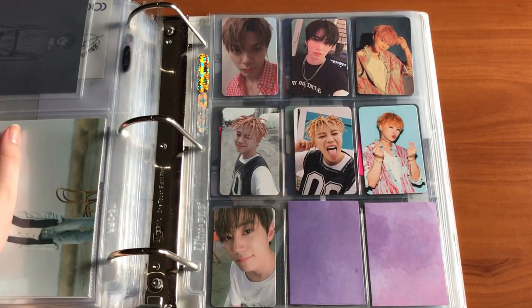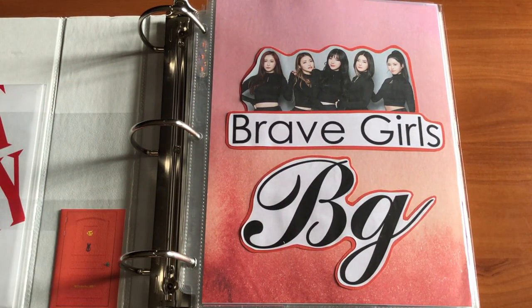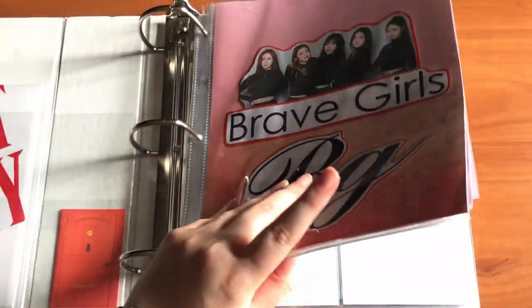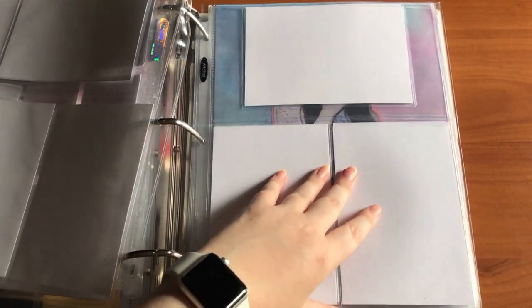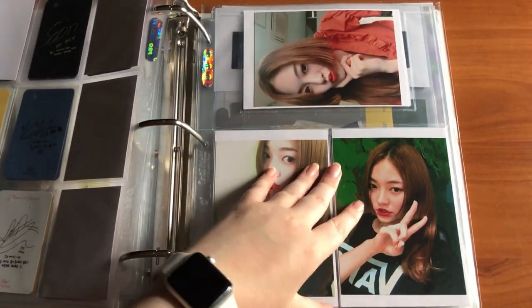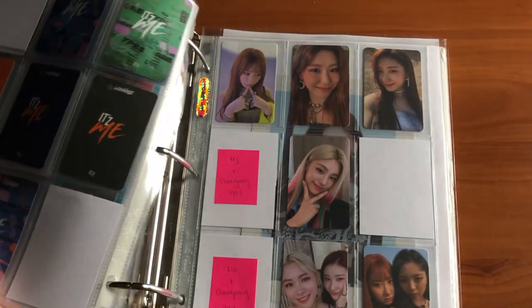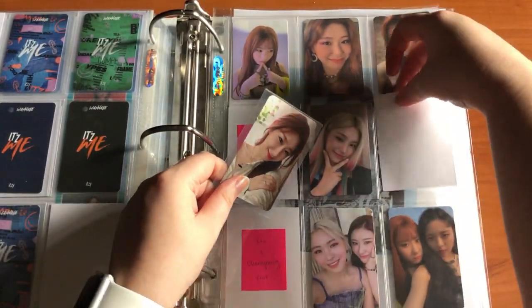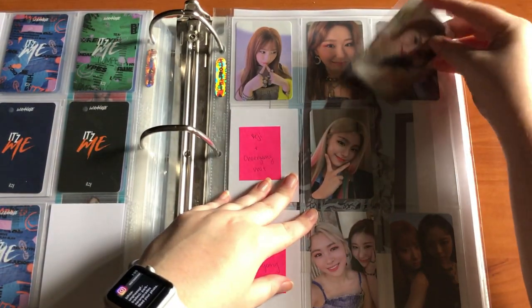I actually have four cards for the black version of Black Heart, which is really fun because I don't have much for them in general. I do have some more UNB cards coming, so I'm really excited. That was everything for this binder. Then I have my girl groups binder — this is significantly less full because I took a group out of here. I traded for Chaeryeong's sub-K pre-order card.